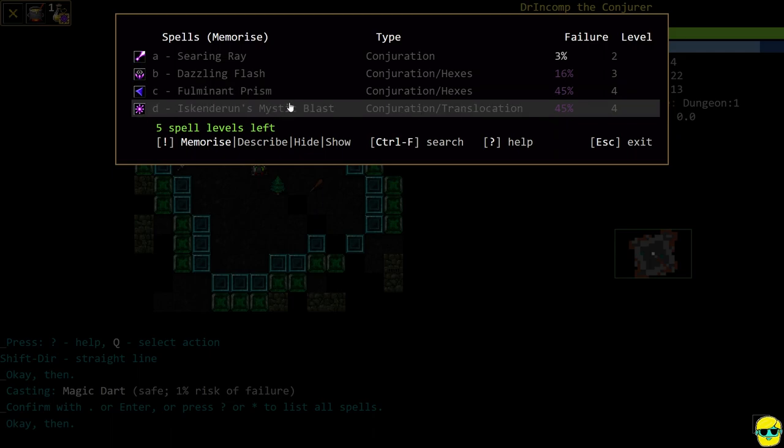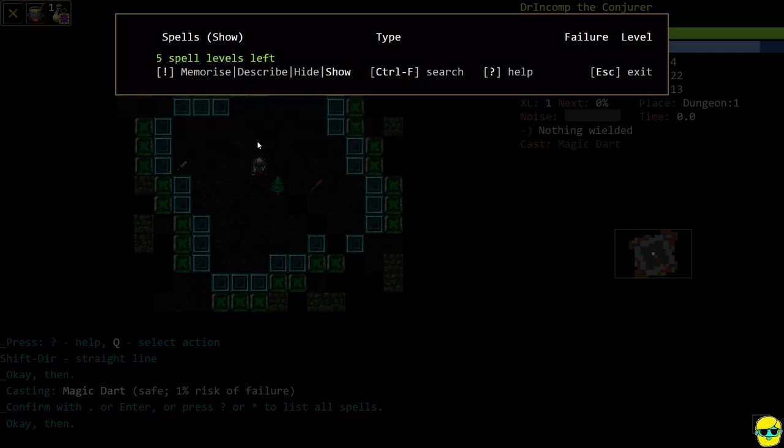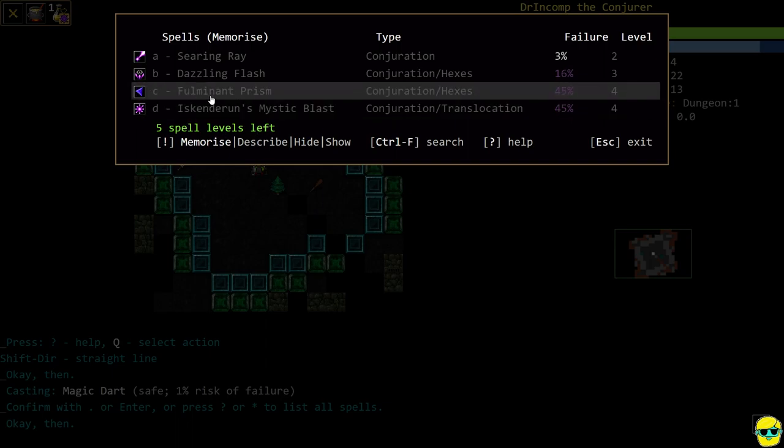Right now we just have Magic Dart, and we begin with it memorized and five spell levels left. Every character level you'll get another spell level, and every level of Spellcasting skill will also give you another spell level. So you get more spell levels by raising your Spellcasting skill and by leveling up. Be careful — you can't just memorize every spell out there because you'll use up your available spell levels. However, you can use a scroll of Amnesia to forget a spell you don't want and free up those spell levels.